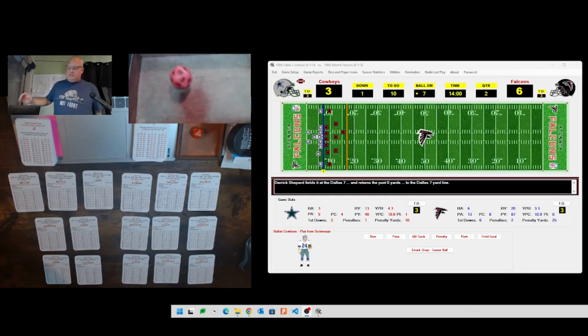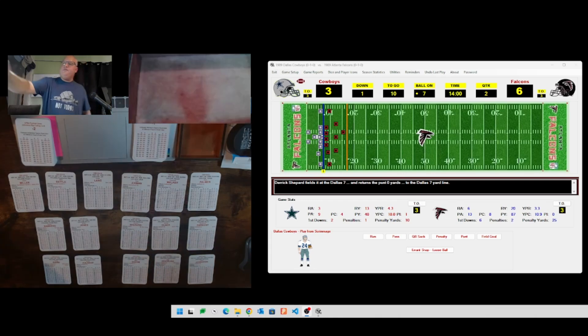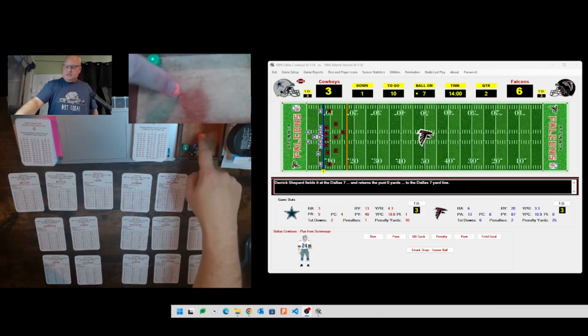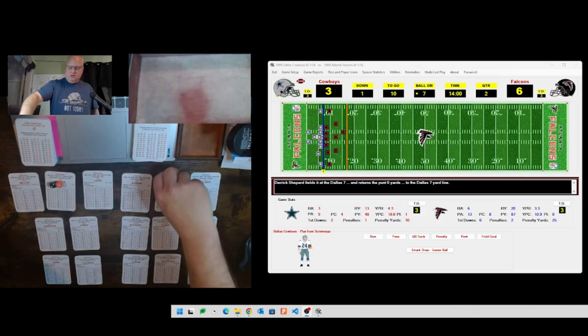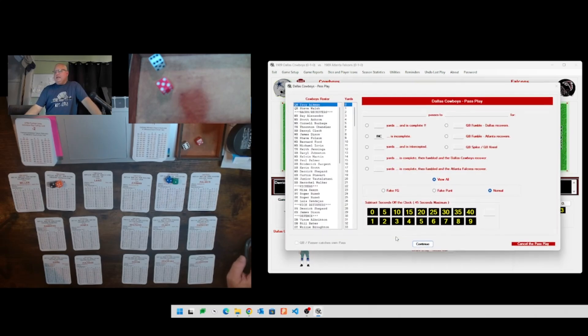Standard offense for Dallas - 18 is a medium pass from inside their own 14. Atlanta's defense rolls a 21 and Dallas rolls a 21 as well - that's going to be Steve Folsom, who's actually a C on medium pass, so we go back to BD. Aikman to Steve Folsom, we roll a 56 - that's a 20, and that will be just incomplete off the defender's hands. He tried to intercept it, just off his hands, and it's incomplete. Second down coming up for Dallas.